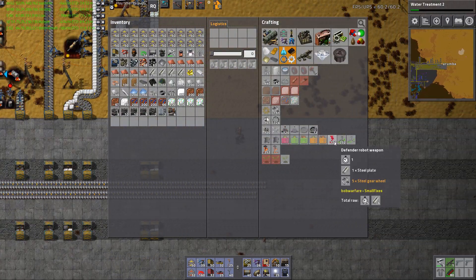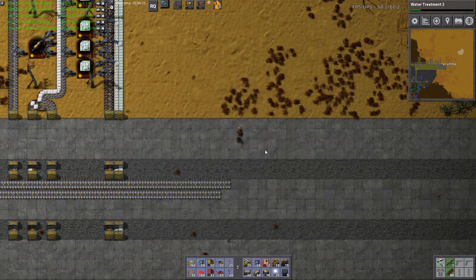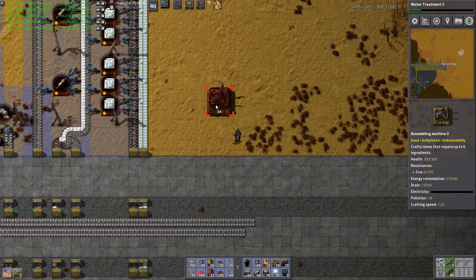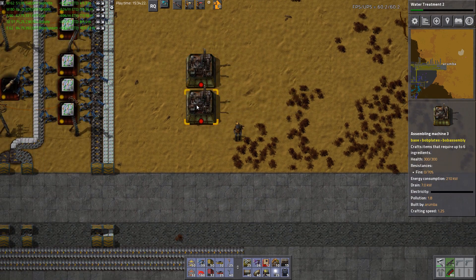There's our one robo port. So we want to make construction robot tool mark one - it just needs steel. I do want this to be expandable, so we'll go just two assemblers for now.